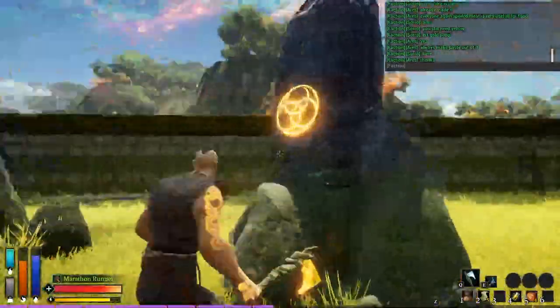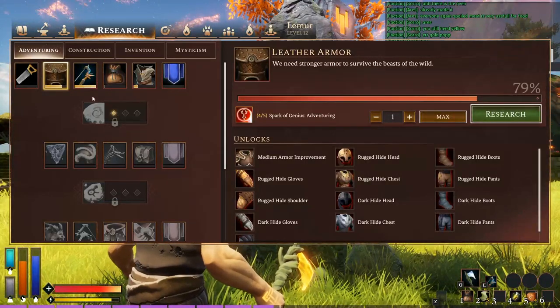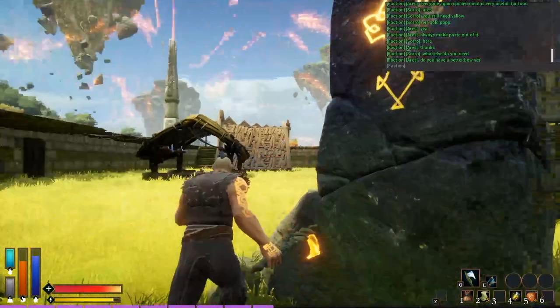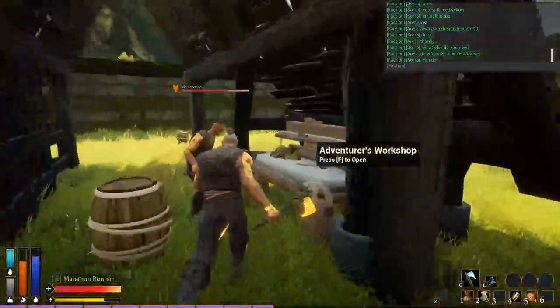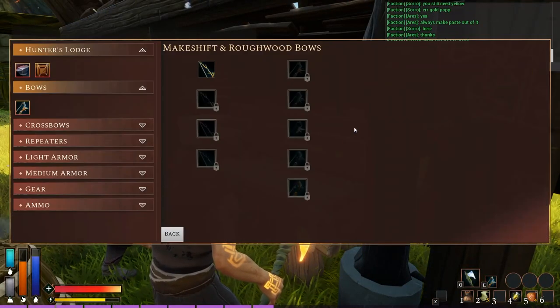First things first, I want to talk about what you need to have in place in order to do it. What you have to do is first off unlock hunting bows as an option. If you want to do specifically hunting bows — compound bows, rough hunting bows, and all that stuff — once you've learned that research skill as a faction, it allows you to make a better bow.